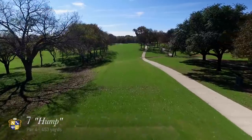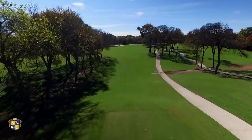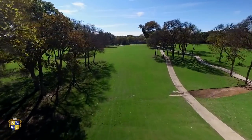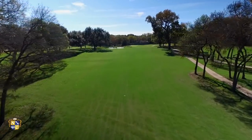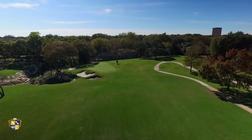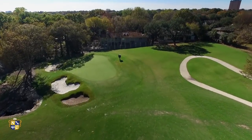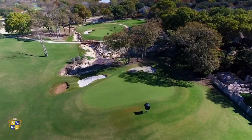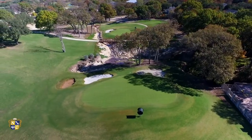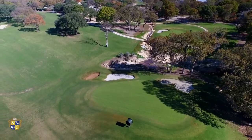The seventh hole, a long par four, continues a difficult closing stretch to the outward nine. Playing into the prevailing southerly wind, the tee shot is best positioned to the right center of the fairway. The green, tucked slightly back to the left, is deep and narrow. With multiple bunkers guarding the left side, a preferred miss is right, leaving the player a reasonable opportunity to get up and down. Beware — shots hit over the green or to the left will likely get swallowed by the adjacent creek.